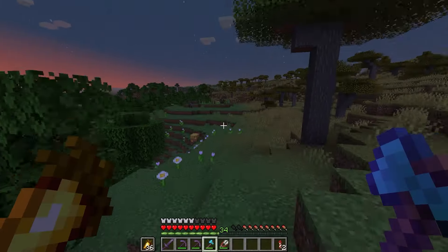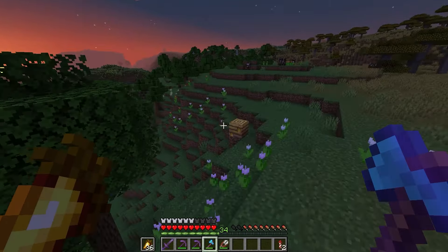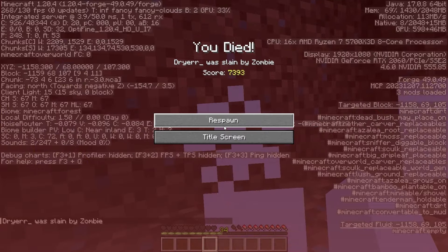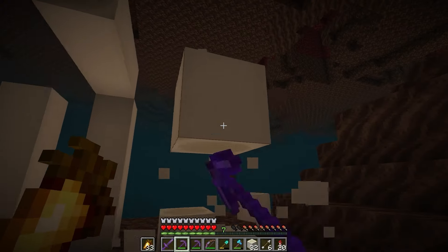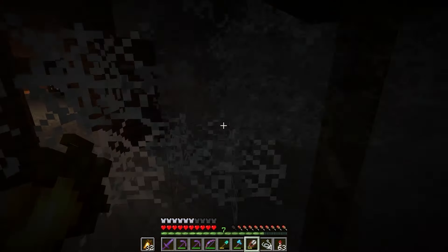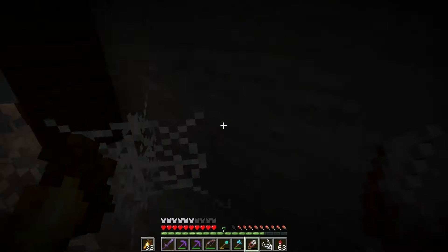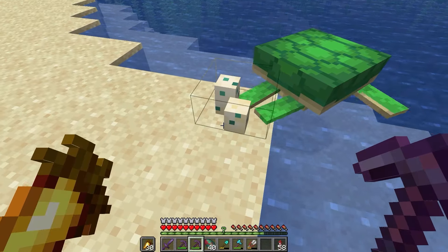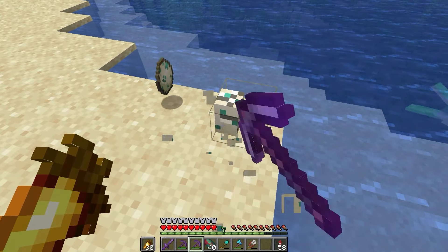I'm just going to speed run this. First up was beehives, which was difficult and had a death along the way. Then I just went to the soul sand valley for bone blocks. Cobwebs — I paid my nearest badlands mineshaft a visit. Sniffer eggs, you already know how I got those. And turtles — I just flew around and bred every pair of turtles in sight.